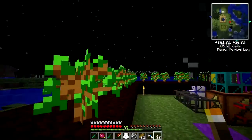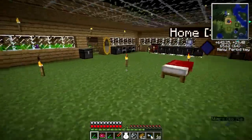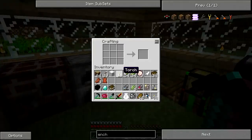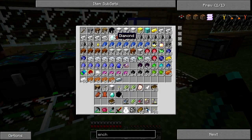Actually, before I go to that ship I would like to build something that's in vanilla Minecraft but I haven't bothered with so far - an enchantment table. That is crafted using four obsidian blocks and two diamonds. And here I was thinking I was prepared. Silly me.